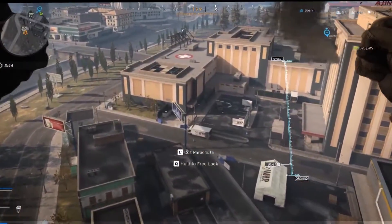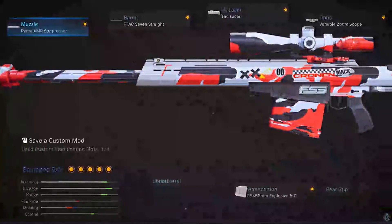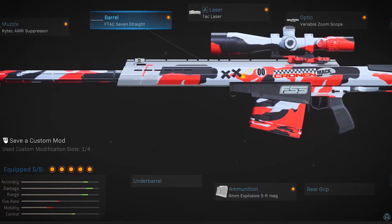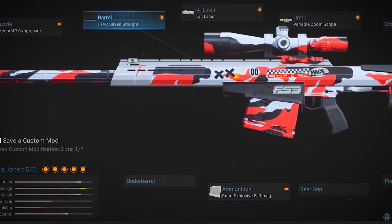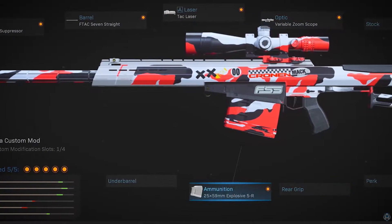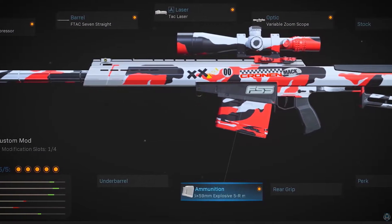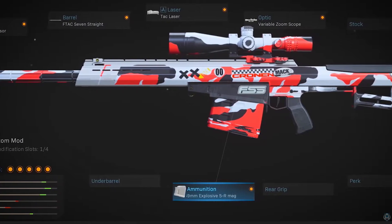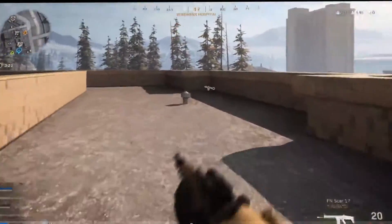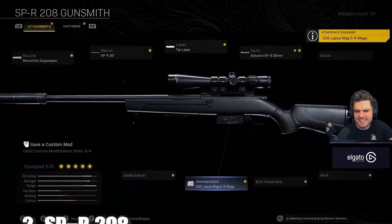Here is the best setup you can have for the Rytec. We start things off with a Rytec AMR suppressor, and then for the barrel you'll need an F-TAC 7 straight. Then add the TAC laser and a variable zoom optic. We suggest going for a stock that increases speed. If you want to rock a Rytec, this is a neat little setup that can go a long way.